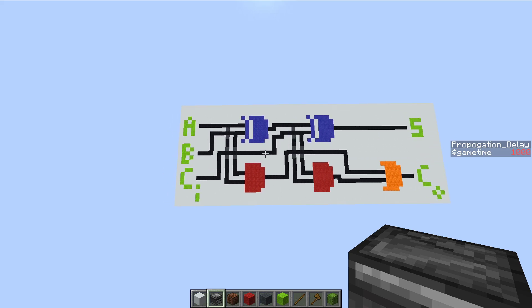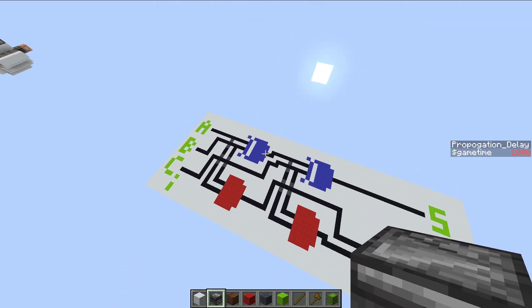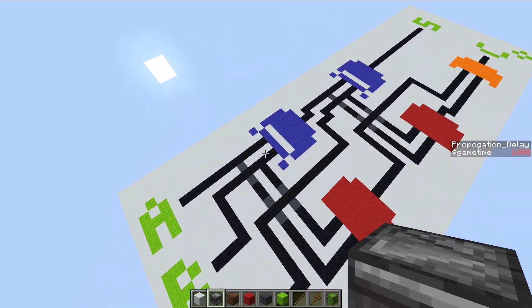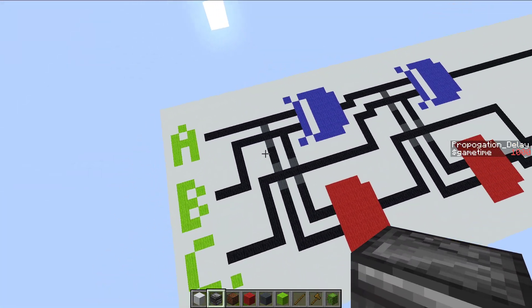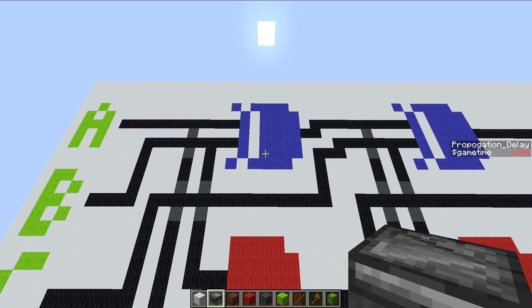Essentially what's happening in a full adder is you have two stages — two half adders — each made up of an XOR and an AND gate. For the first stage, with inputs A and B: an XOR gate is only on if one of the two inputs is on but not both, meaning A on and B off, or B on and A off. If they're both on or both off, we get nothing. An AND gate is only on if both A AND B are on.